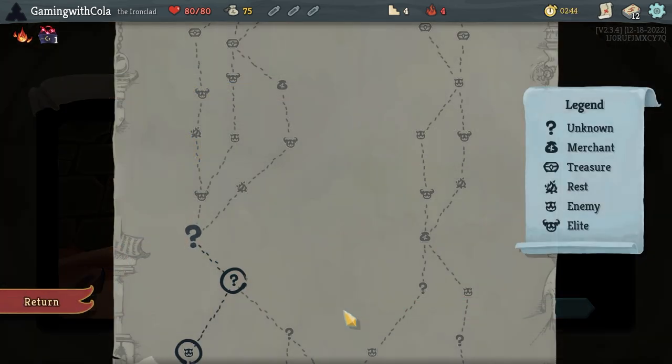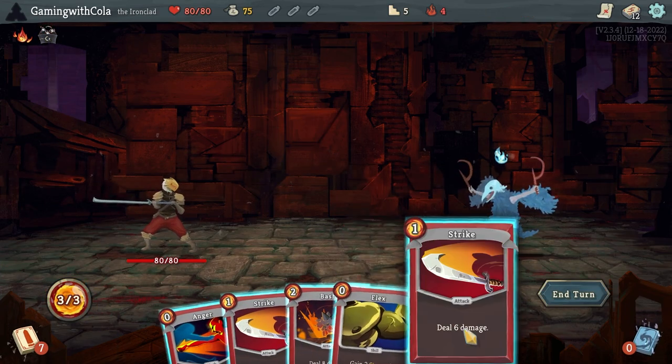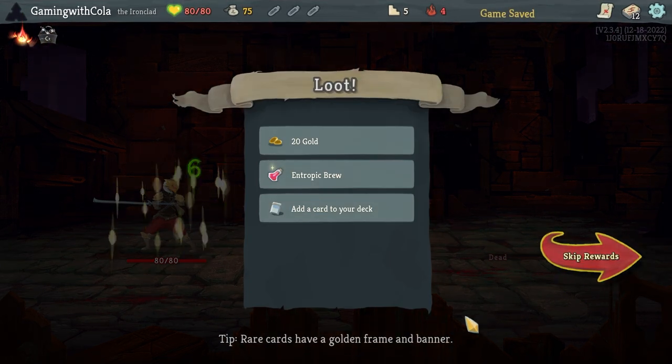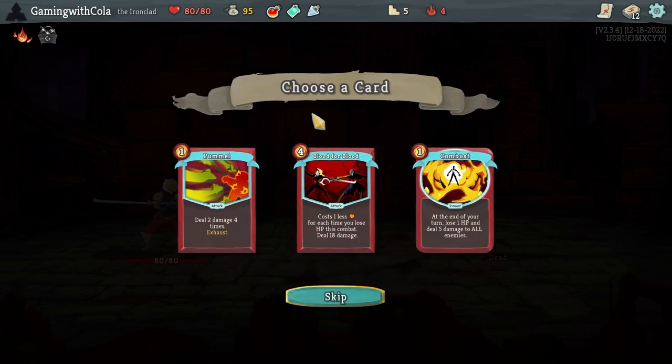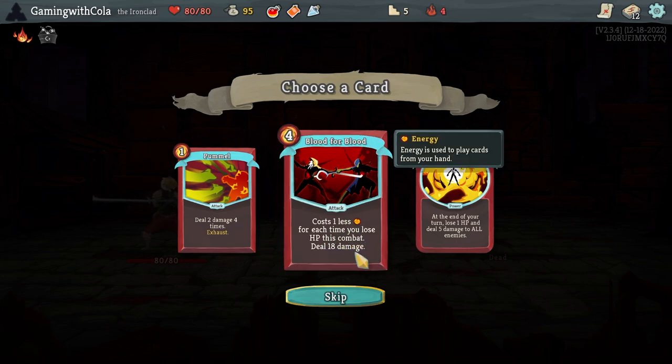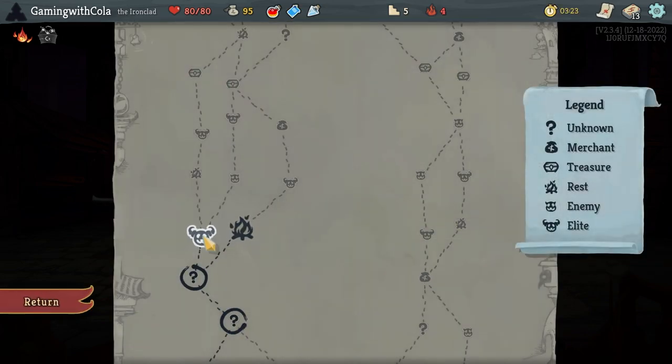It's handy with strength. I'd love to do an exhaust run — I just don't know how to start it, so if you guys know how to start that and have any tips or hints, let me know. Fill all your potions, drink — nice. We cost one less for each time you lose HP this combat, those two would marry up pretty good. Let's go Humble and then hit that elite.